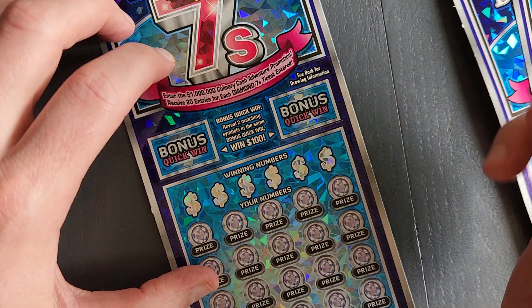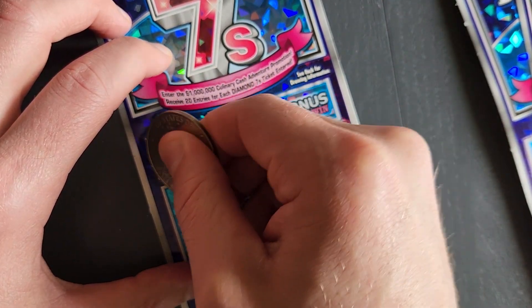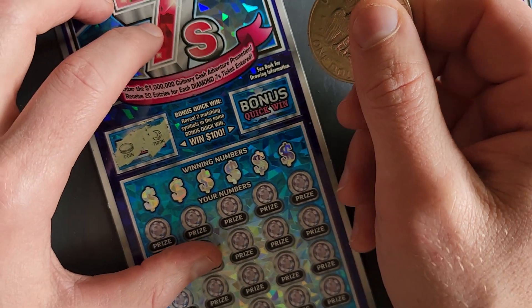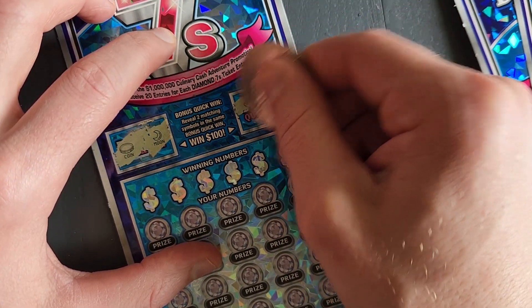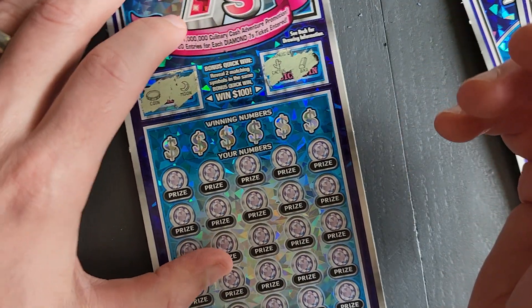Bonus for a quick win — two matching symbols, win a hundred bucks. Coin. Not there. Cactus treated us well yesterday, not so well there. It's alright.